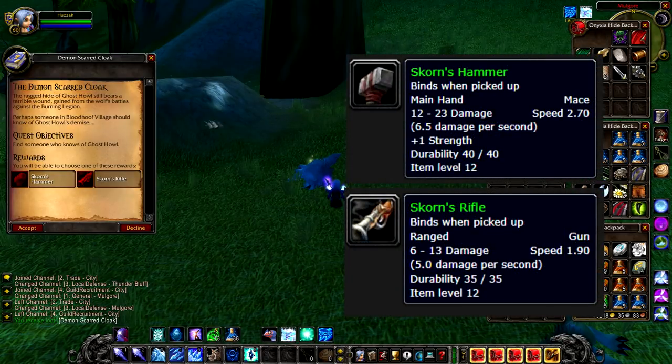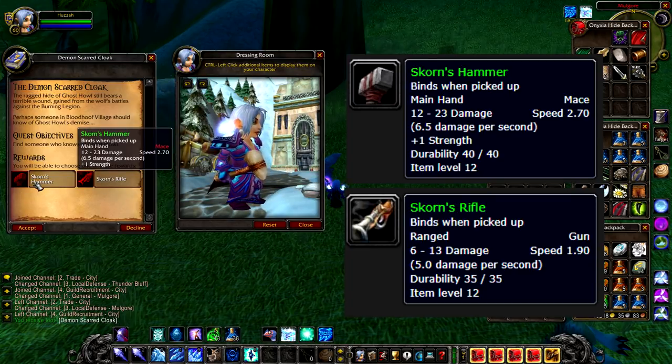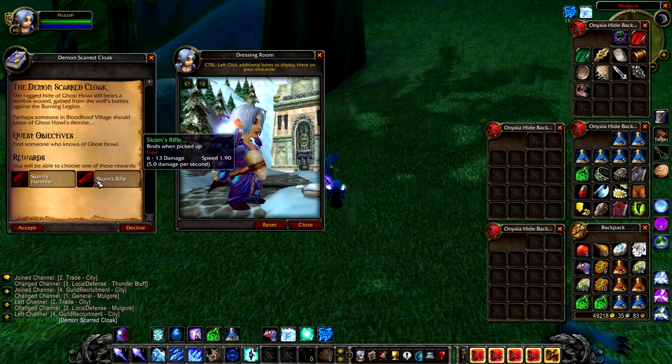They're both greens you can choose from — one is a main-handed mace, and the other is a green gun. So if you are a hunter, this is definitely worth taking. If you're a warrior, shaman, or druid, this is equally worth taking because the mace is also pretty good.